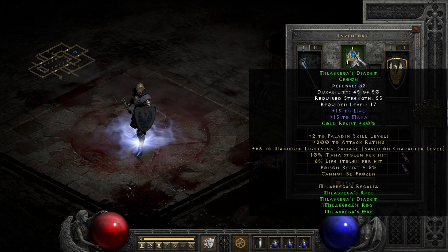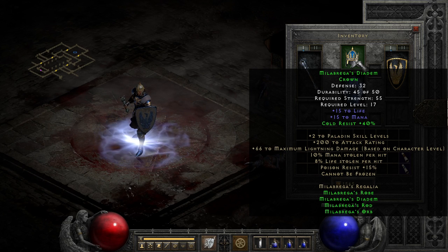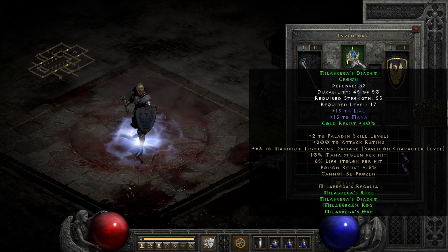Similarly, the helmet may only have 15 life and mana at the base, but with any other part of the set it adds a chunky 40% cold resist, which is pretty solid. And while it's not as good as something like Aratha's, it is a lot more common, so you're more likely to stumble on this than some of the other parts.